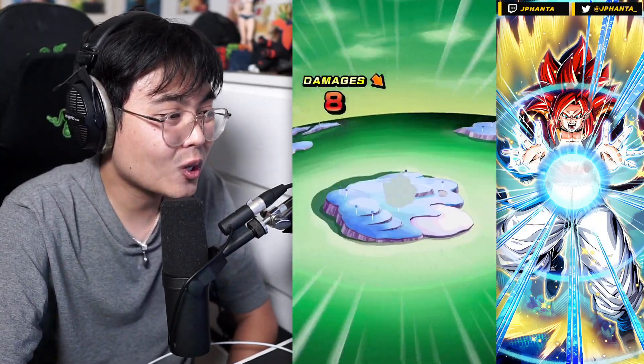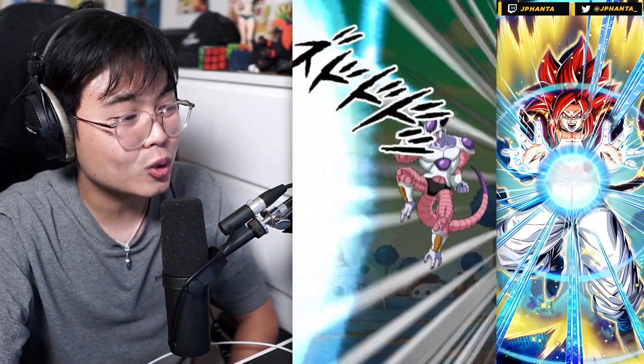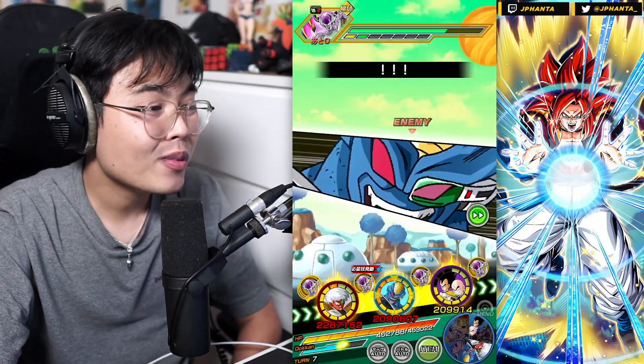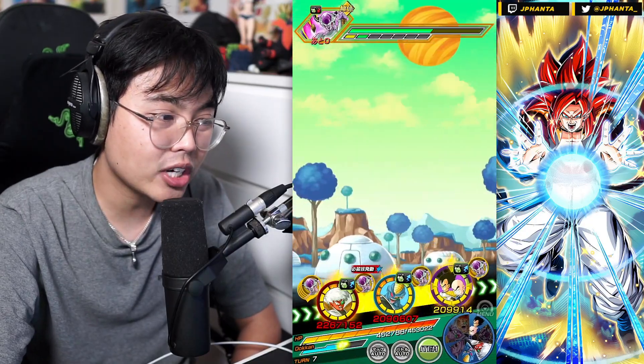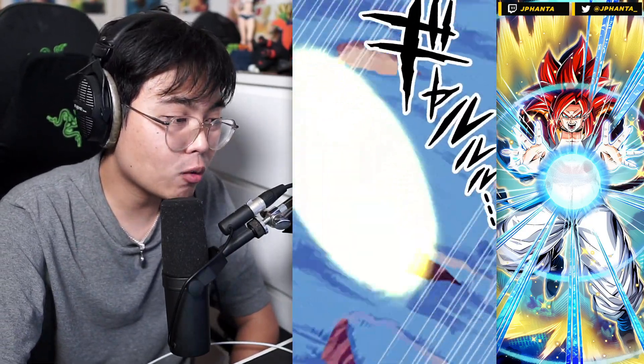He's also raising attack infinitely, making him stronger, and those crits are going to do so much damage. He can also foresee enemy super attacks — it's a high chance as long as you have Jace on the team. That's his full kit.